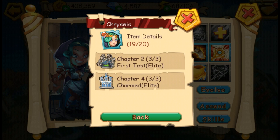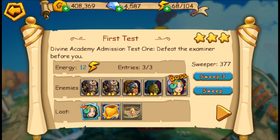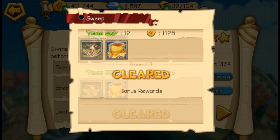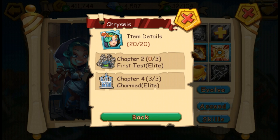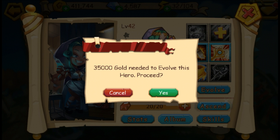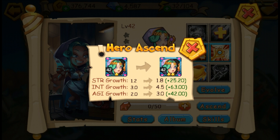Let's go ahead and see the fourth way to level up your hero. We got the last shard, so we're going to be able to evolve Chryseis into a two-star. Let's go ahead and evolve her. You can see that all of her abilities improve — strength, intelligence, agility — everything just improves and gets better.